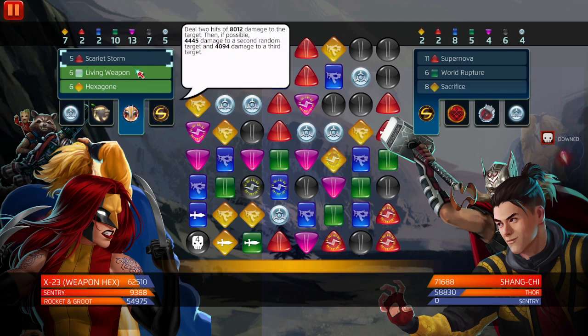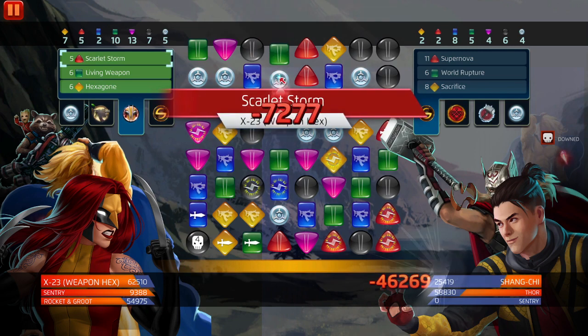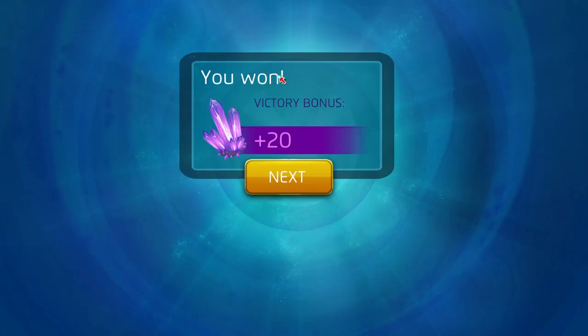I don't want to activate Living Weapon just yet — I want to see what the match damage is. We match red — thank god we have it. Okay, he's downed. Her match damage: the first hit dealt about 40,000 to 41,000, so doubled that's roughly 82,000 to 83,000 match damage to Shang-Chi.